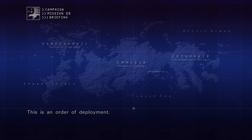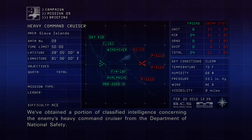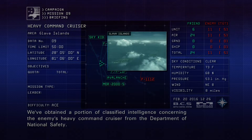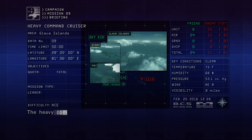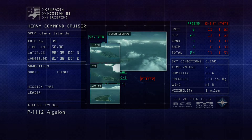This is an order of deployment. We've obtained a portion of classified intelligence concerning the enemy's heavy command cruiser from the Department of National Safety. The heavy command cruiser's official name has been identified as P-1112 Igaion.